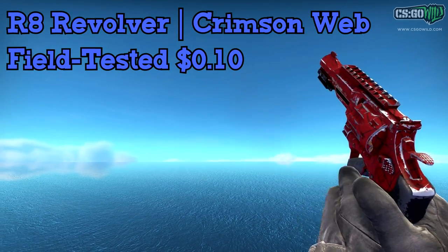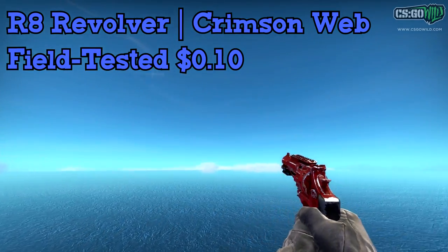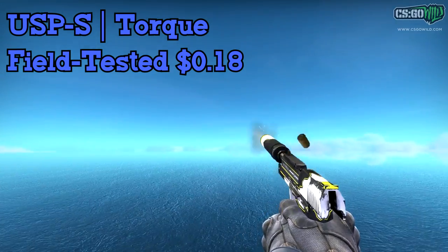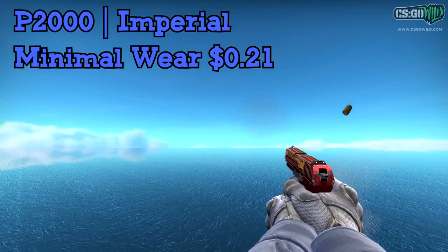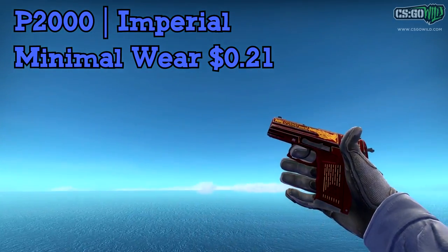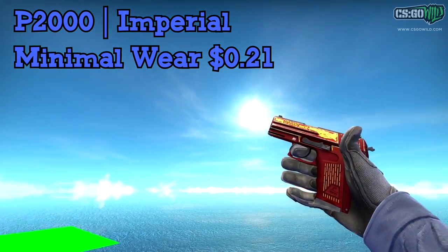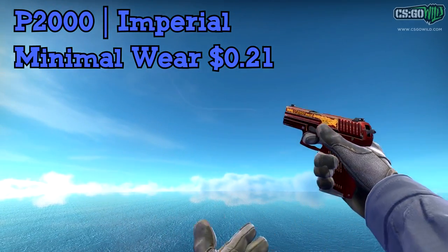For the R8, you don't really need an R8 skin — I don't think too many people use the R8 — but if you want one, the R8 Revolver Crimson Web field tested is only $0.10, not too bad. Next up we have the USP skin, and I'd definitely go with the Torque — probably the best one for this price. It's a little bit beat up field tested, but if you want, you can cut some other skins and get a factory new one. For this video, I designed it so you pick either a USP-S or a P2000 skin to save money. The Imperial is a pretty nice one for the price on the P2000, or you can pick the USP-S Torque if you prefer the USP-S.